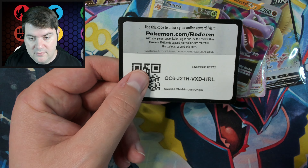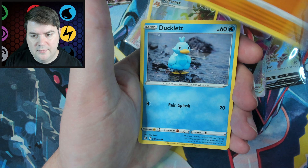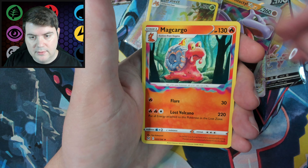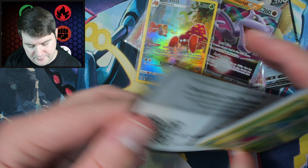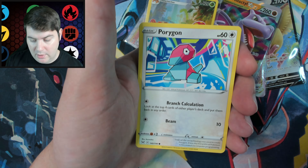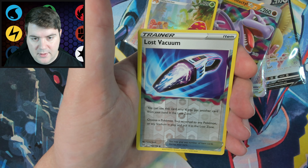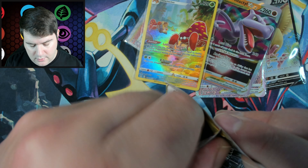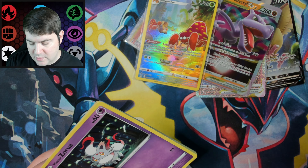Next pack: Murkrow, Shuppet, Wurmple, Dynamax, a Magearna, and a Klefki. I've had plenty of those. One interesting thing — the art is different on this version although it's the same card, just a different art variant with the same effects and ability. Sometimes the promos are different arts, sometimes they're the exact same. I prefer if they're all the same — that way you don't need a special box to get that one specific card.